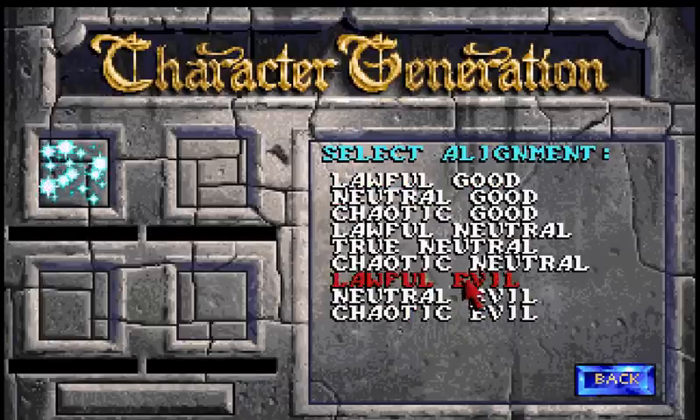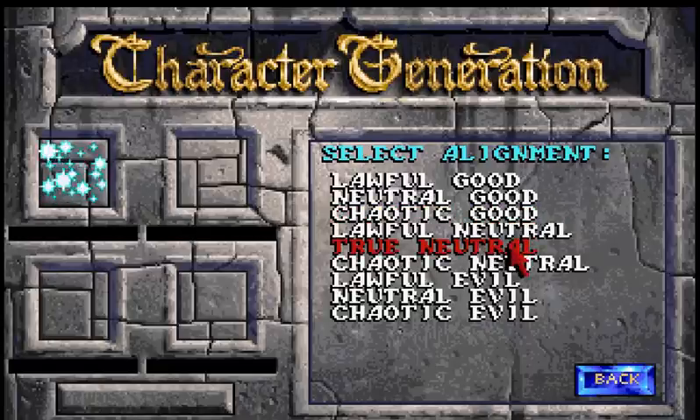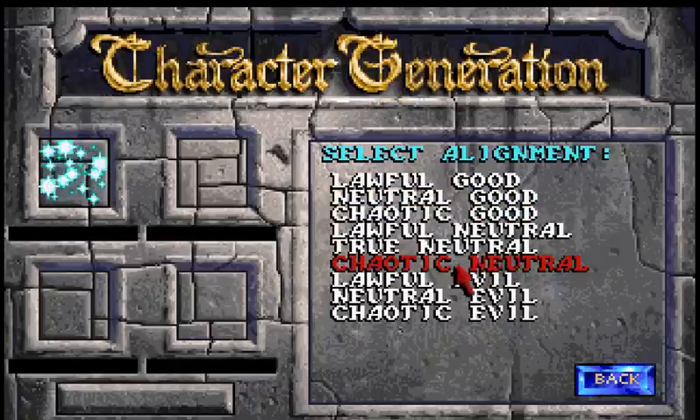Let's start with a fighter. The first thing is that a fighter can be any of the alignments. The alignment is just how the character acts in most situations. So if you're lawful good, then you always do acts of good and you follow the letter of the law at all times, regardless of whether it's convenient or not. Whereas if you're chaotic neutral, you do whatever is good for you, regardless of the consequences.